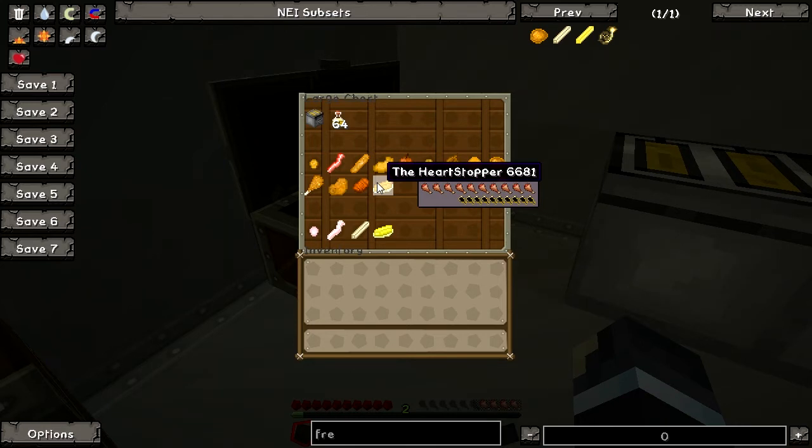This food heals 10 hunger bars. This food is the famous fried butter. If you've tasted one before, you will know that you will love it forever. However, it's really unhealthy in terms of calorie count in real life. So remember kids, in real life don't take too much fried butter — it is really unhealthy for your body.